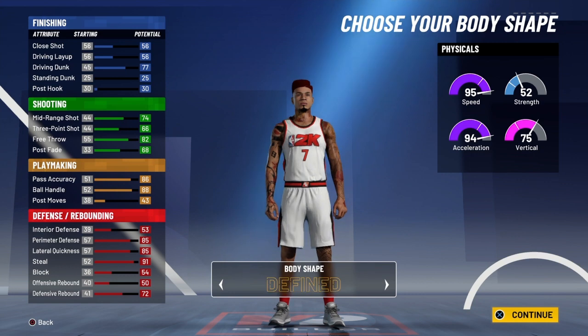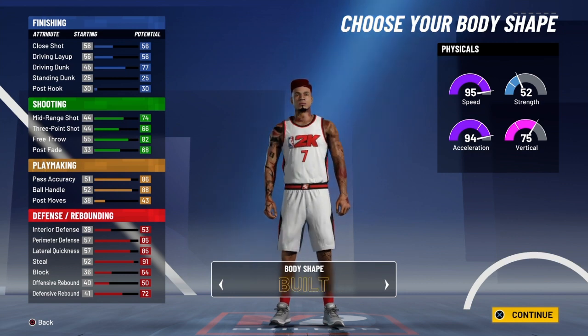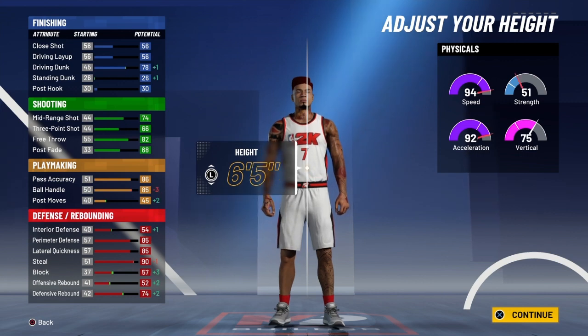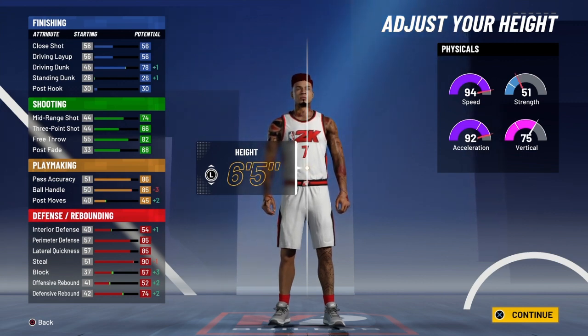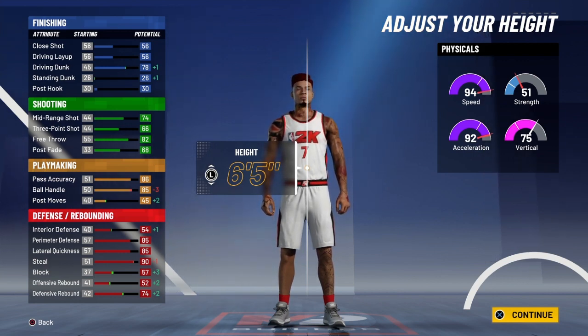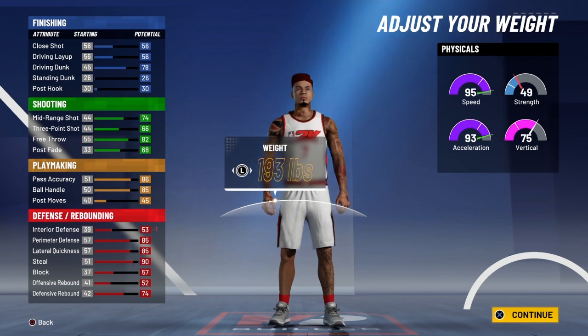This would be the look of the build. It doesn't matter what body shape you choose, but personally I'm going with Built — I feel like it helps with the animations. Go to six foot five. You have to be six foot five to get the build name, but you can make it a different height and adjust the shooting if that's what you want.